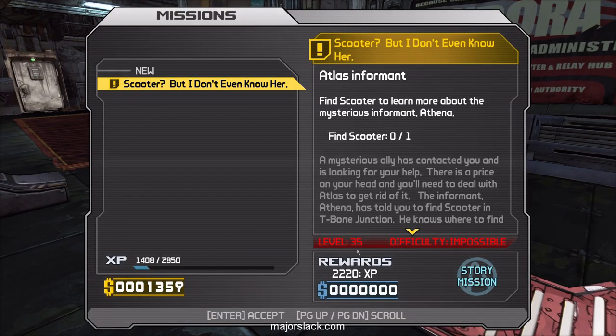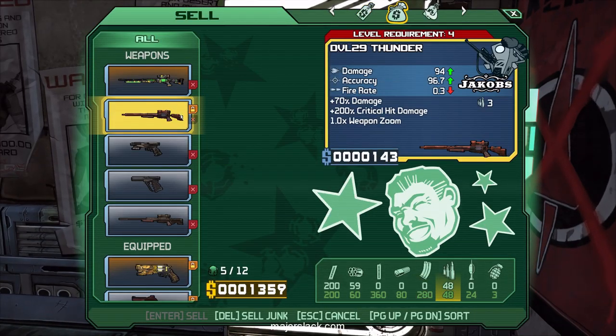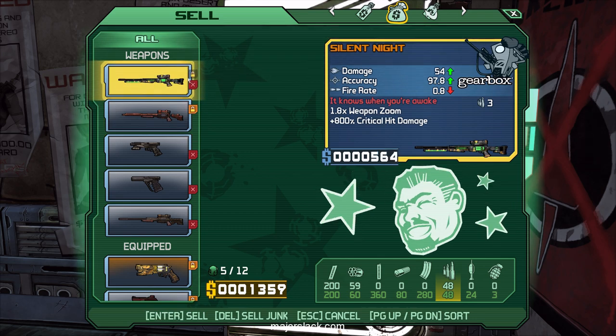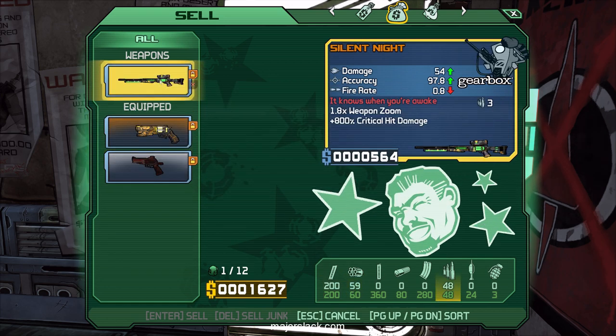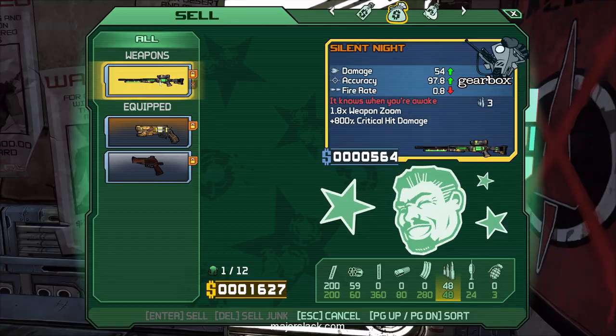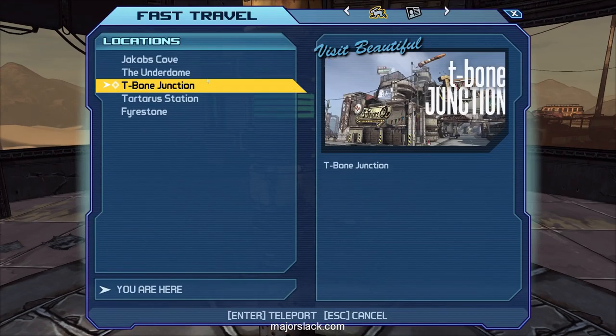These missions are rated level 35 — that's when the General Knoxx DLC starts, rated impossible. But the first few missions you do with Scooter you can actually do right now because it's just a basic fetch quest. There's only one part that's really dangerous and you can usually get it done no problem. For now, let's sell these weapons off and stash this in the bank.